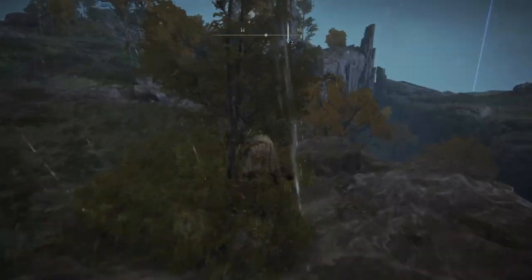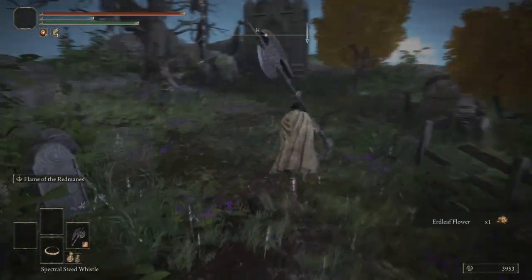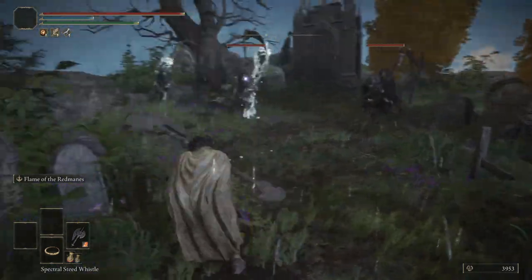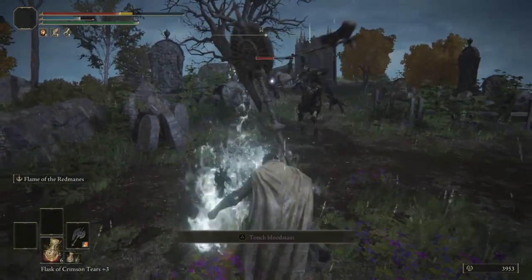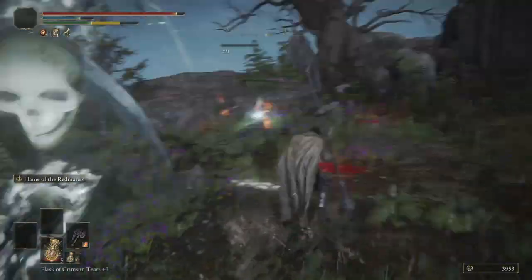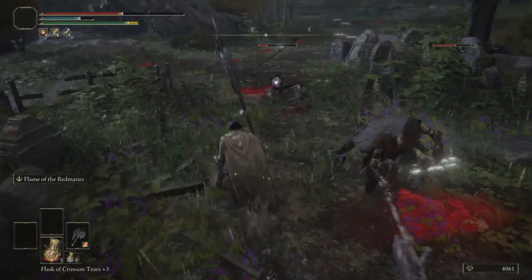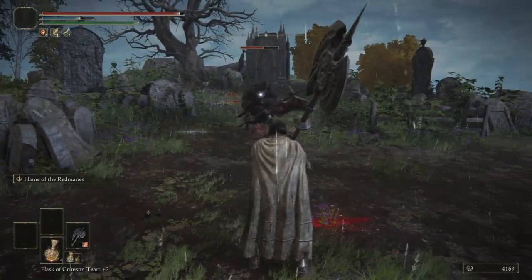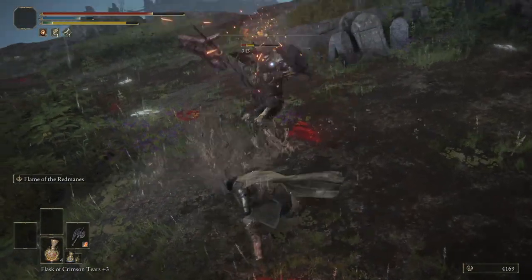From the Lake Facing Cliffs — it's the last site we got in Liurnia. Jump off your mount. I like to kill these guys quick because there's gonna be a big bad boy on the other side. Before you do anything, pop your silver pickled fowl foot. I like to ignore the big guy for a second — hit the smaller ones, then hit him again after you kill them or they will just keep respawning and you won't get anything. That's true for all undead unless you have holy damage, which kills them permanently.